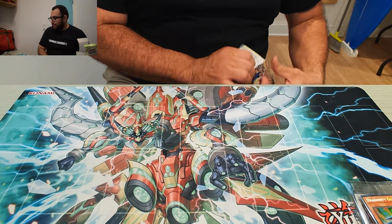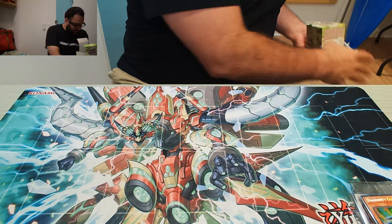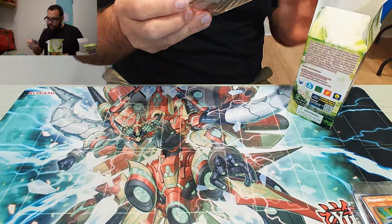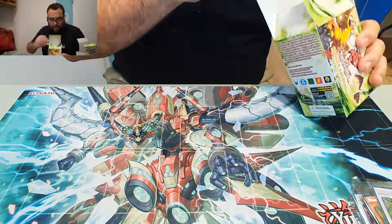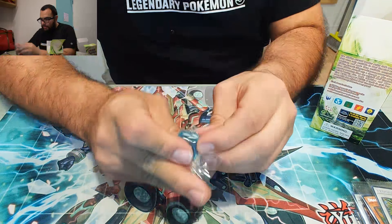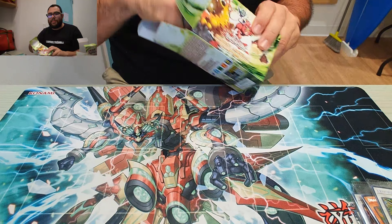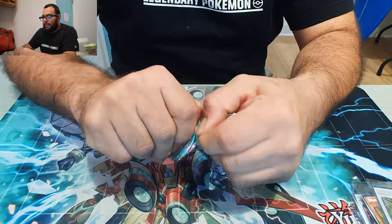Last box, guys. We're going to open up the final box. Our last promo of the day is Armory Arm. The last die has three arrows — those symbols don't look very familiar to me. Let's keep going, last two packs.